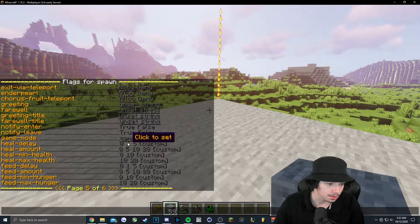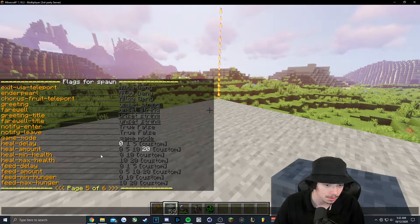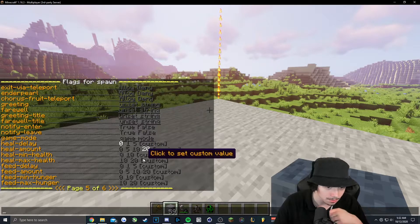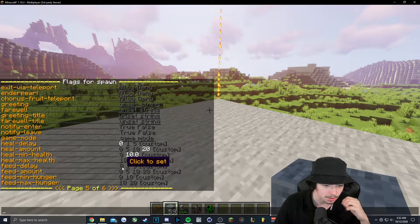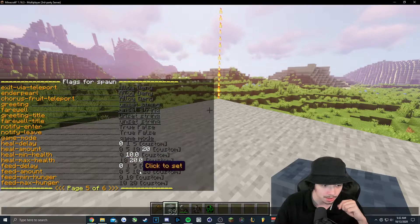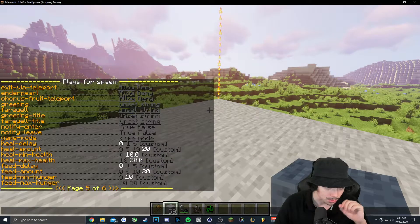We want players to be healed instantly when in spawn — just instantly get healed all the way up. So we'll turn heal delay to zero so it just instantly shoots up. Minimum health we'll set to 10 and max health to 20. Feed delay — so the hunger bar also gets maxed out — we'll put that on zero. Feed amount is 20, minimum hunger 20. We'll just leave this.